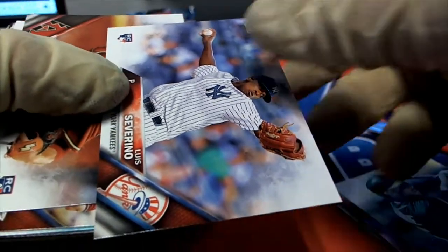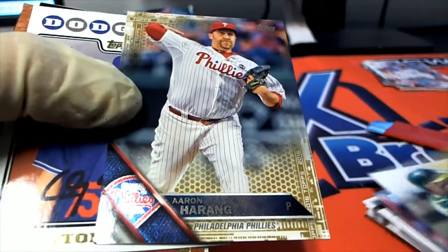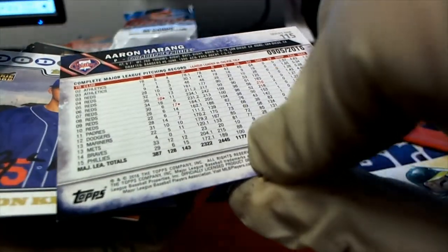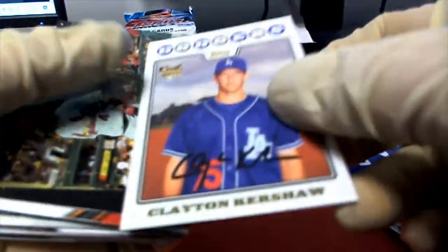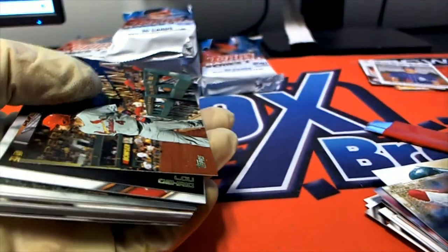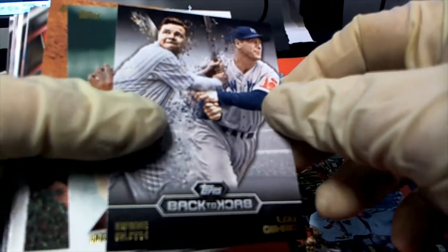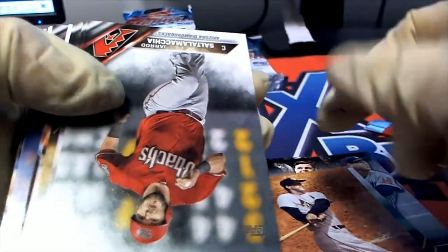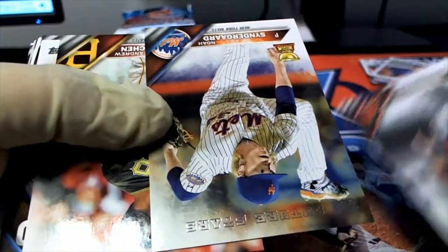Nice rookie card right there for the Yankees. And here is — we've been talking about Kershaw — a special rookie card style. Very cool Kershaw. Here's a Perspectives with a Babe Ruth card, Angel Stadium.